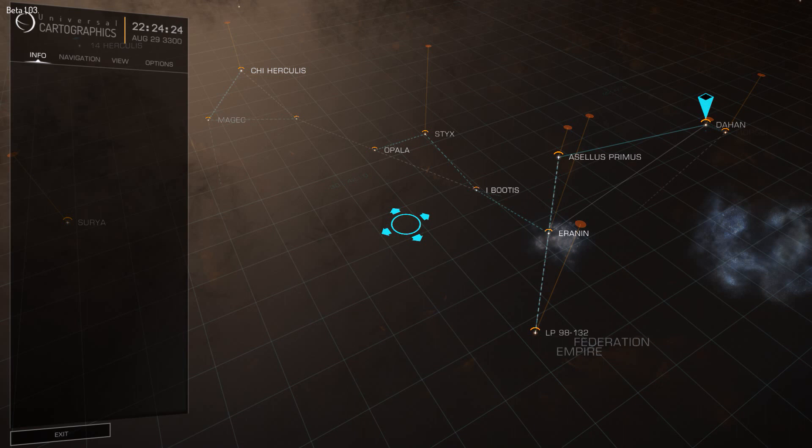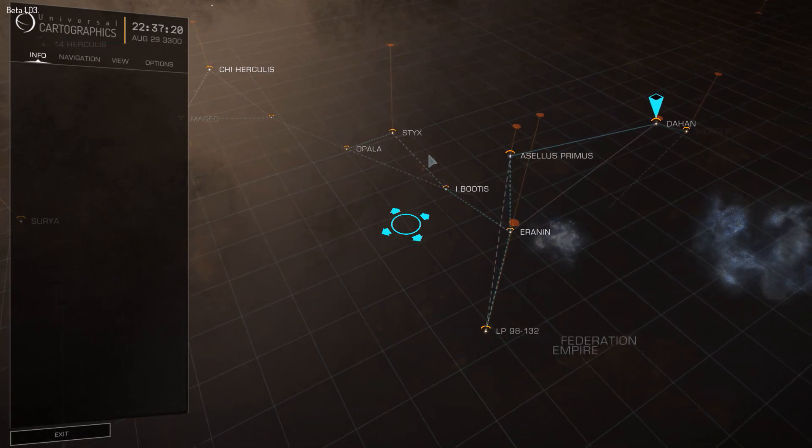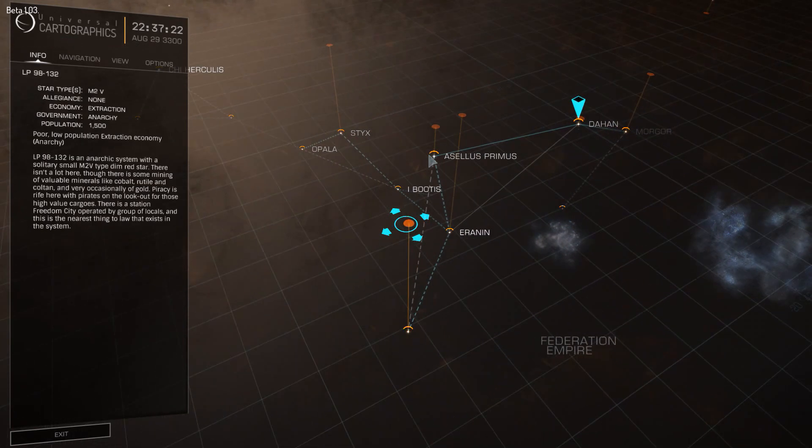Route status: Ship Lake type 6, cargo 100, outfit 0, departure Dehan. Set destination Freeport. Destination LP 98-132. Plot route. One jump: Dehan, LP 98-132.